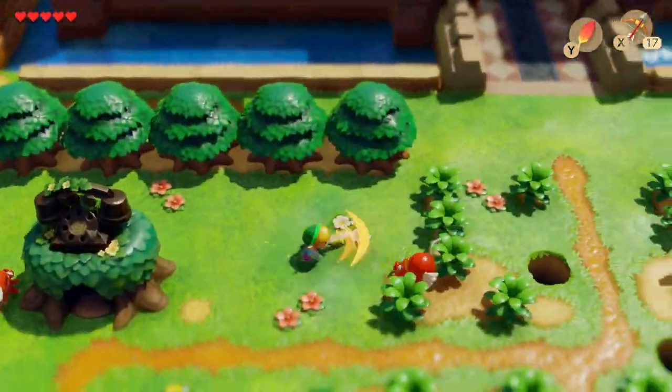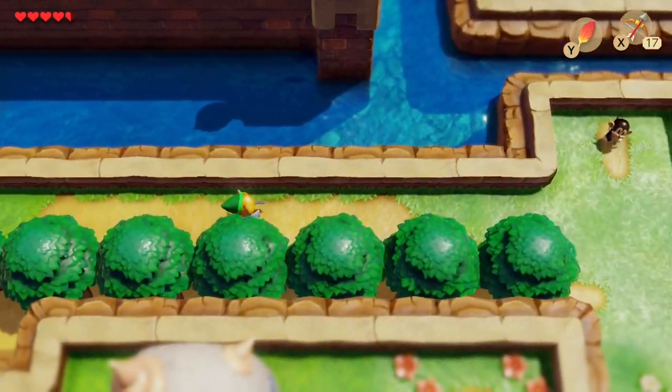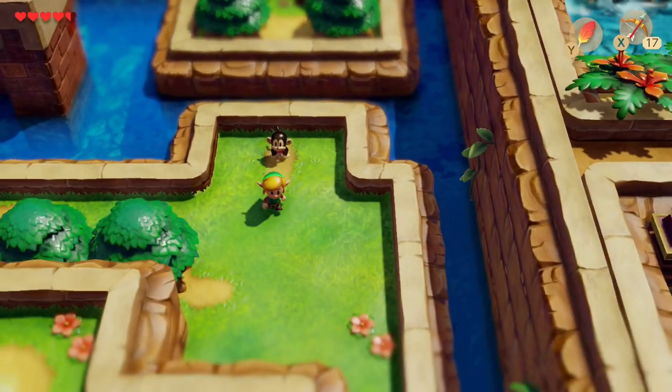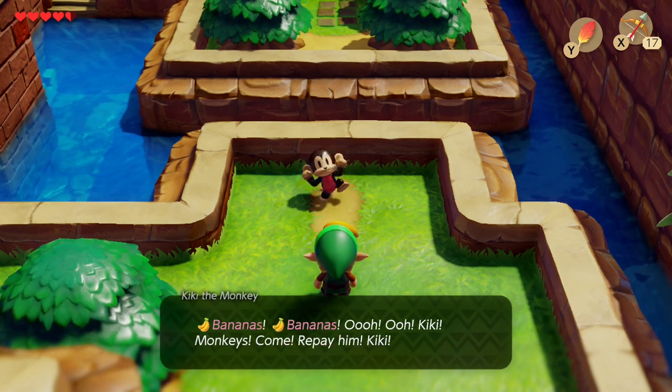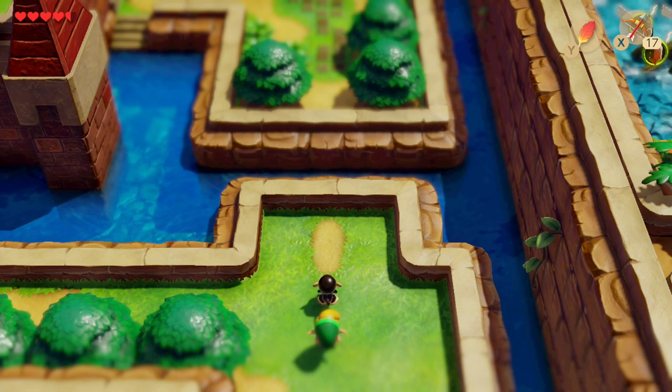Head north to the castle. Since the entrance is locked, go to the right-hand side where you'll find Kiki the monkey. Give her the bananas and she'll call all her friends, and they'll build you a bridge so you can cross and enter the castle.